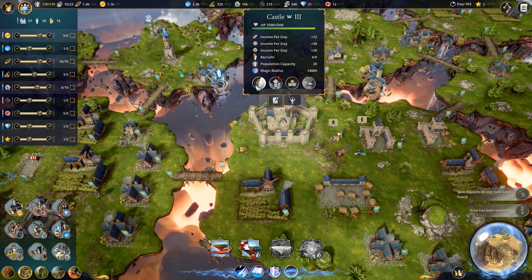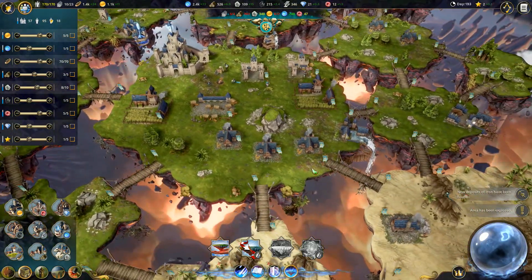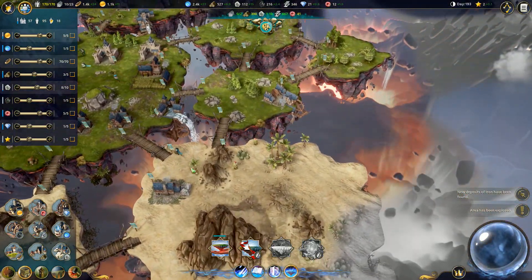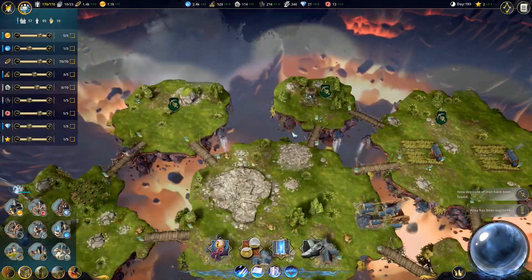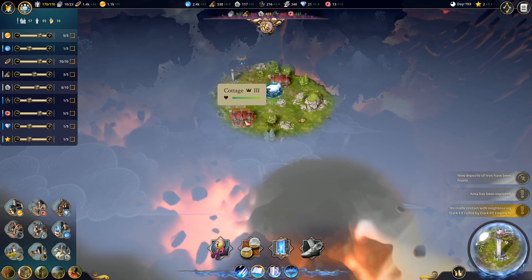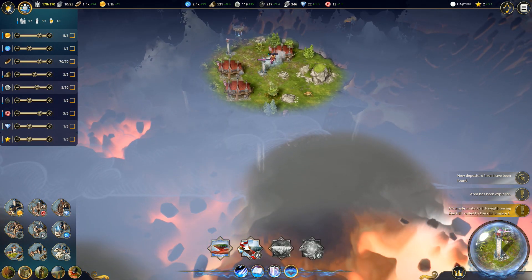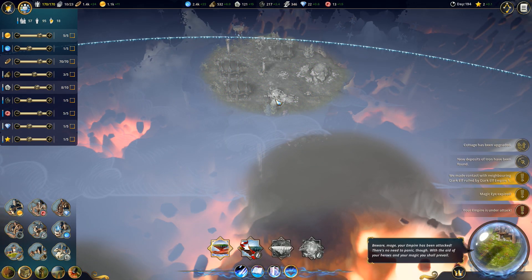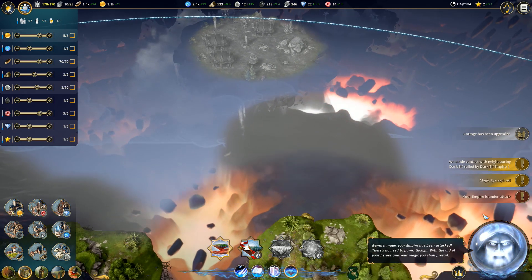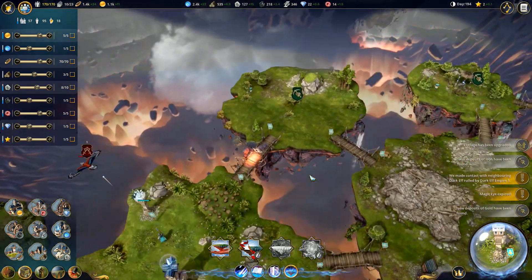How are we doing on explorers? Not bad. Still requiring some stone to be able to upgrade the rest of the way. These biomes are actually awful when it comes to upgrades and whatnot. Cottages - like enemy cottages? That actually seems... Whoa! You made contact with neighboring dark elf, ruled by dark elf empire. Okay, that was pretty cool.